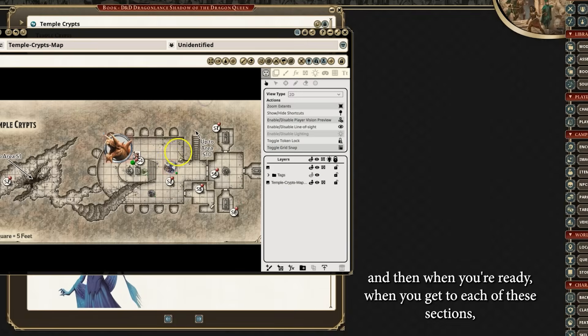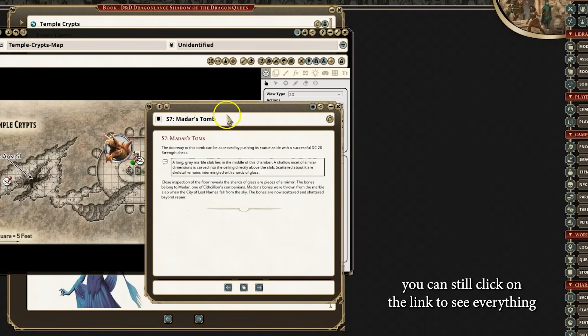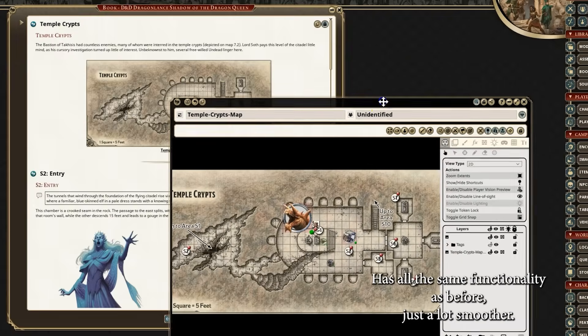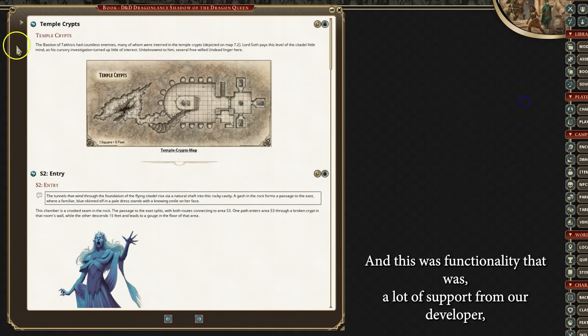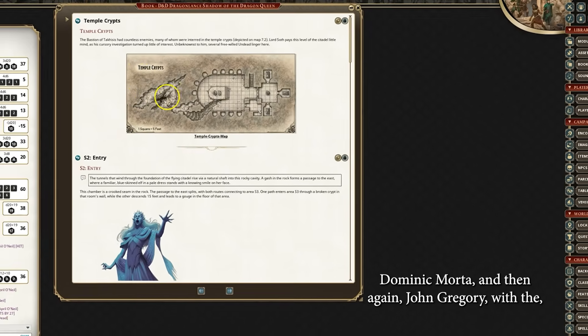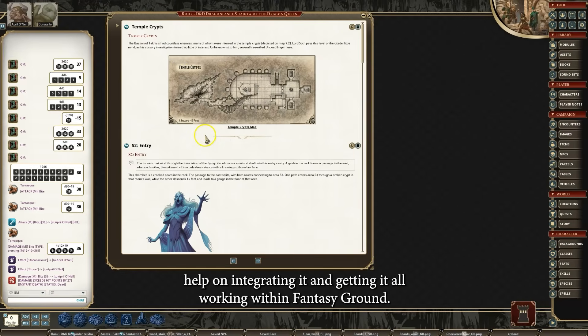When you're ready and you get to each section — like once they get to S7 — you can still link to everything directly within your map. It has all the same functionality as before, just a lot smoother. This was done with a lot of support from our developer Dominic Morta, and again John Gregory with help on integrating it and getting it all working within Fantasy Grounds.